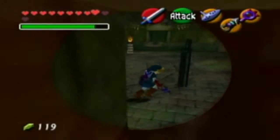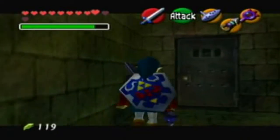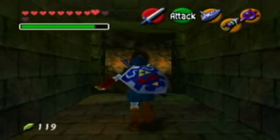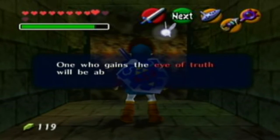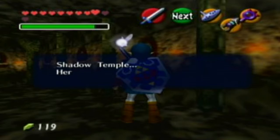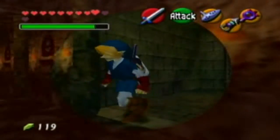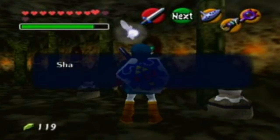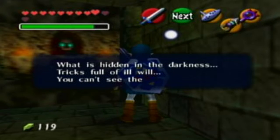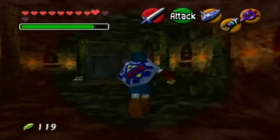There's nothing important over here. And like I said, this will drain your magic if you keep it on all the time, so I had to watch the magic bar during the Fire Temple. Once one who gains the Eye of Truth will be able to see what is hidden in the darkness. Shadow Temple — here has gathered Hyrule's bloody history of greed and hatred. The inscriptions keep saying the same thing: what is hidden in the dark. Well, since we have the Eye of Truth, we can see just fine.